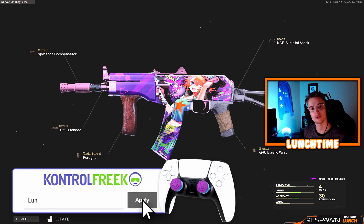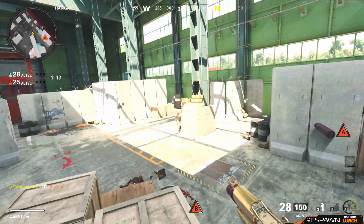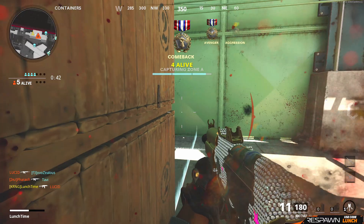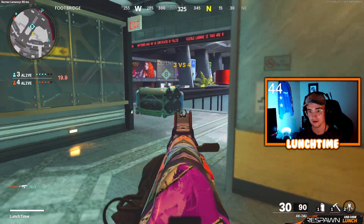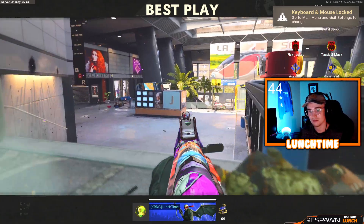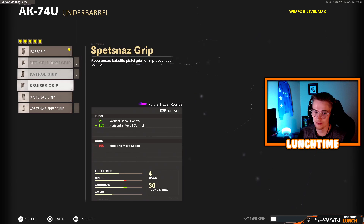What's going on everybody — here is the new pro AK-74U class and why you should use it. The class runs the Spetsnaz Compensator for increased vertical recoil control. There have been some recent changes to the recoil on the AK-74U, and this class is the pro's way to adapt to it while sticking with the Spetsnaz Compensator. The 9.3" extended barrel is still on for that bullet velocity.